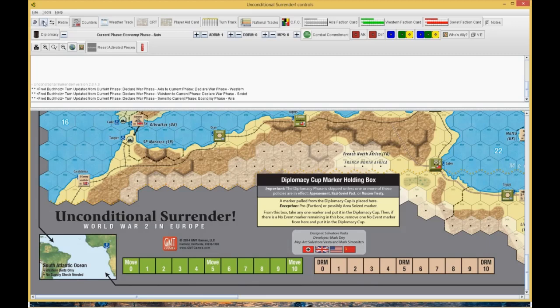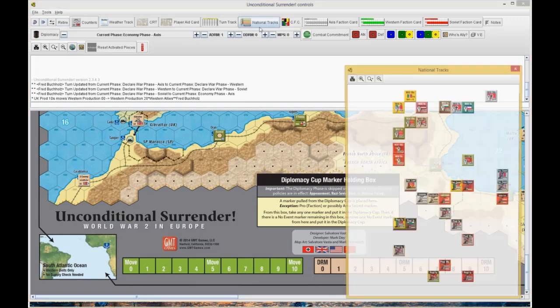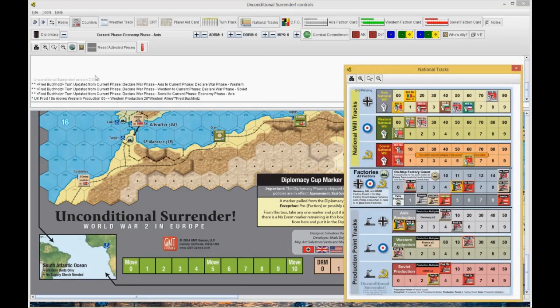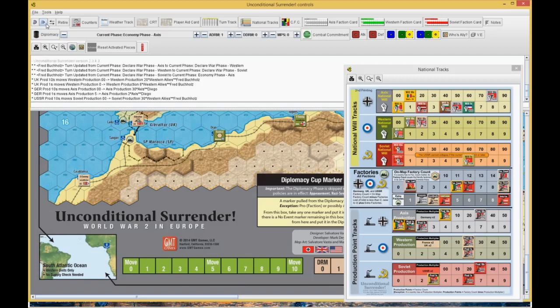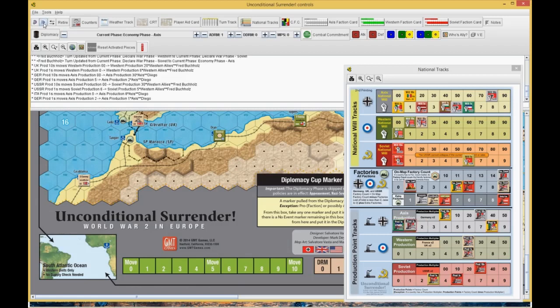Nobody declared war on anybody. So now we're doing production. The British are at 26 — 8 plus 5. The Germans are at 32. The Russians are at 36. So 5 plus 4 lend lease is 9, and 9 Euro factories is 18. Then they give one to the Turks, one to the Italians, and he had to set his Slavs and Iranians at 2.